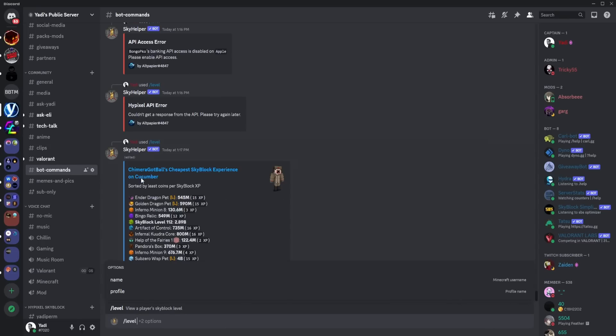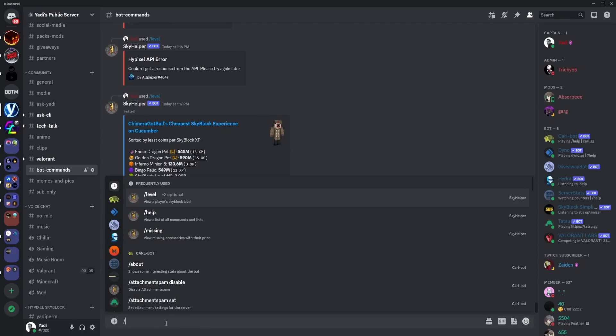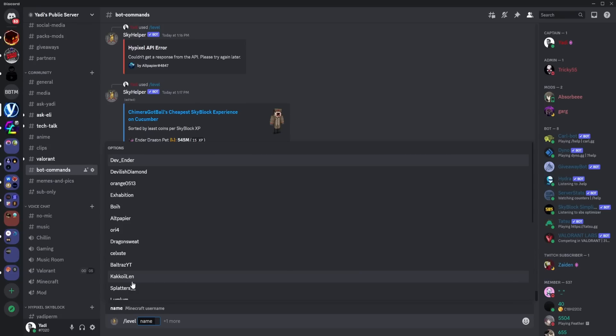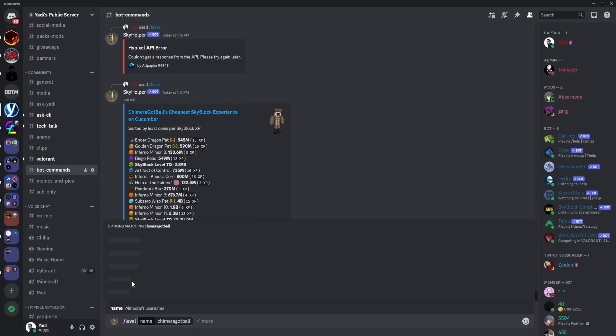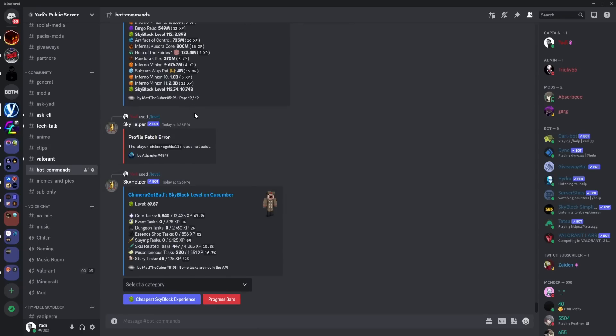So we're going to be using chimera got balls' account — hopefully he doesn't mind. We're going to type that in and hit enter. It's just 'chimera got ball' — click the name, type that in, hit enter.